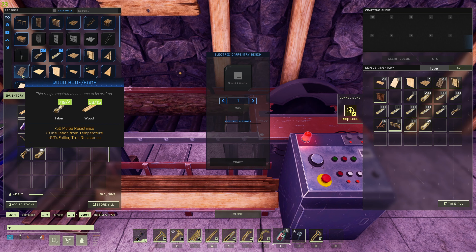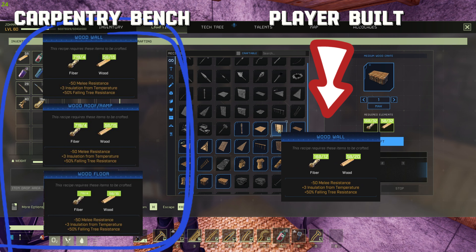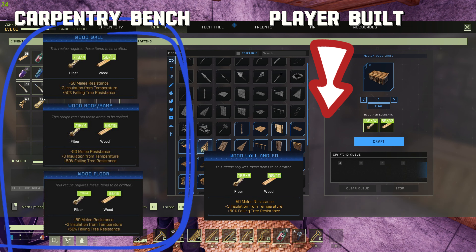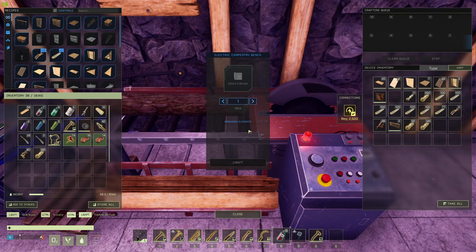Carpentry Bench enthusiasts rejoice. Did you know crafting wood building pieces is cheaper at the Carpentry Bench? It's like getting a discount on your survival essentials. Carpentry Bench, your budget-friendly crafting companion. It's like finding a sale in the middle of the wilderness. Who says survival can't be cost-effective?